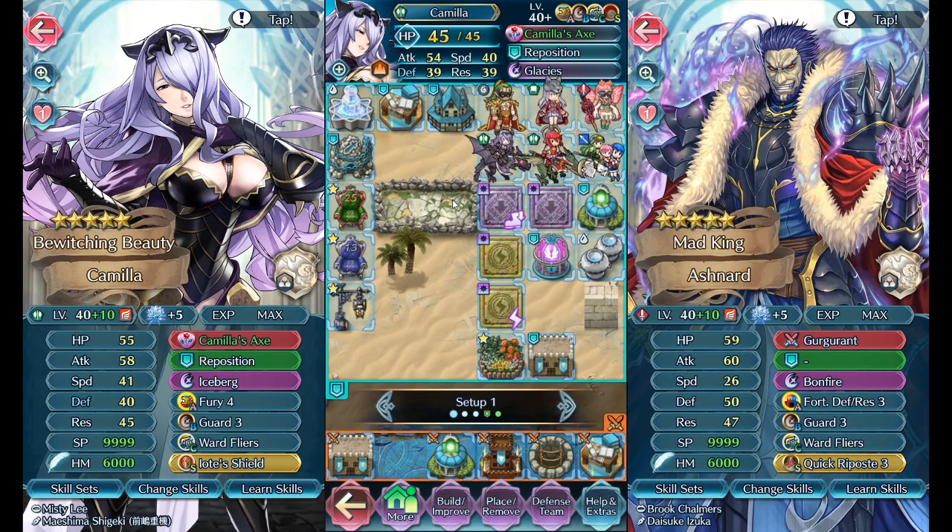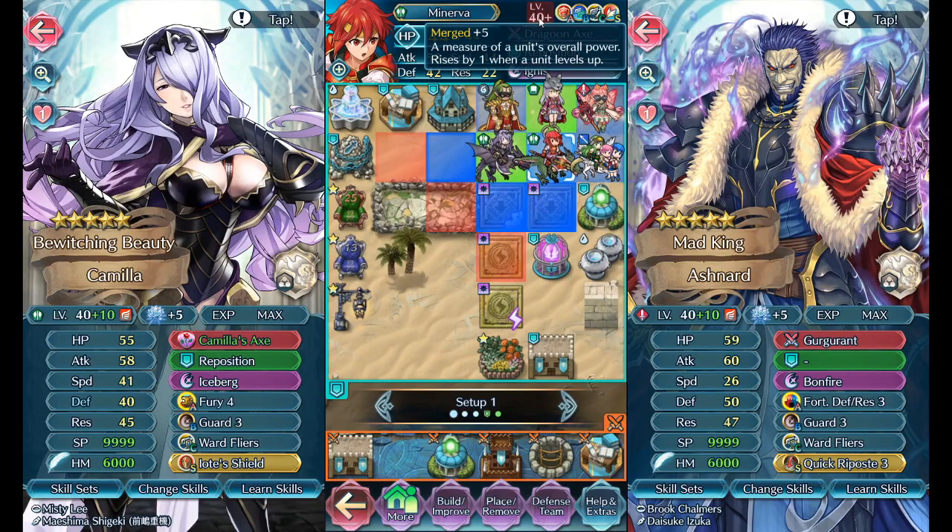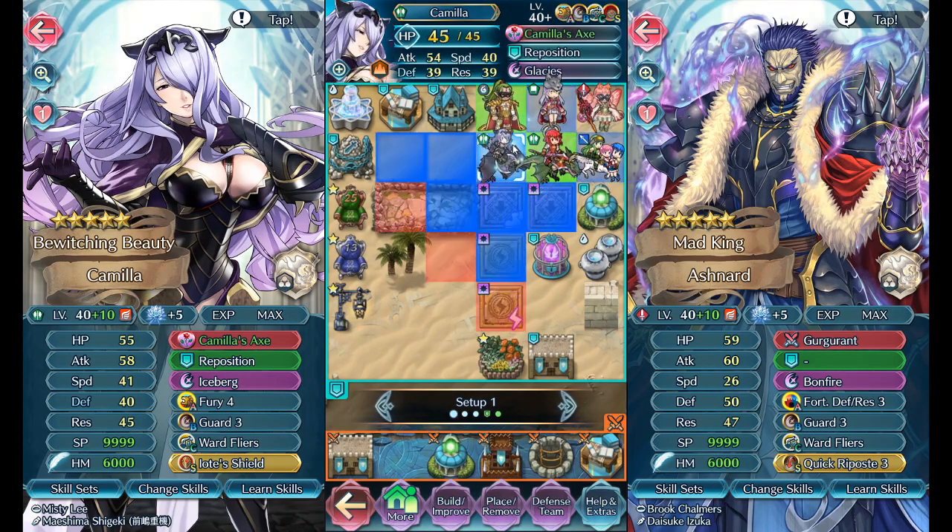I haven't locked this team in yet because the blessings are all over the place. I'm probably going to lock it in once she's at plus five, and I'll wait until I get enough feathers to get the final plus ten before making those changes. One of the reasons it's not locked in yet is mainly because of something to do with Camilla — I've been thinking about running a different A-slot skill on her.